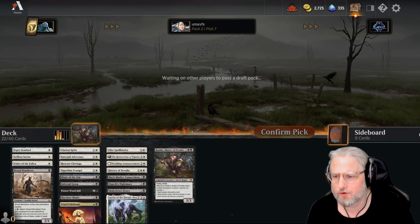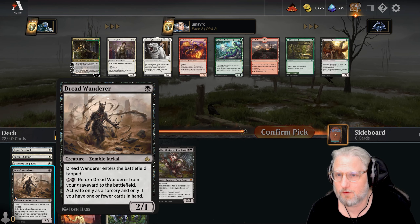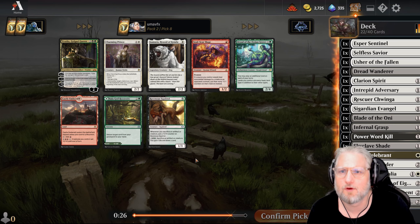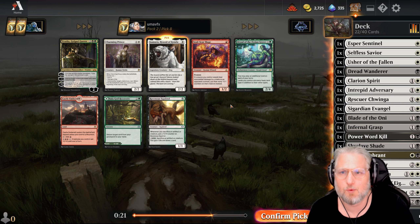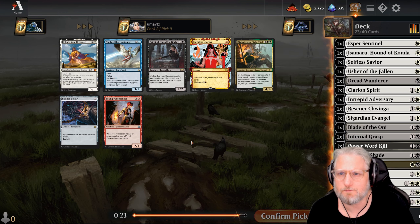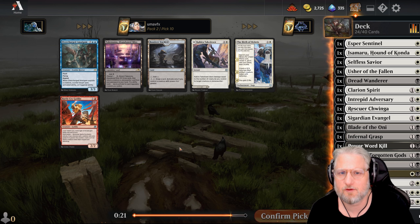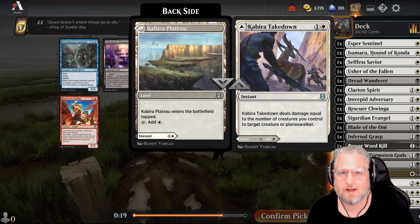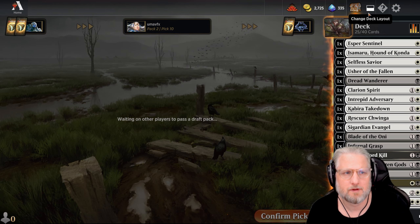We're a little bit stacked on the three-drops but that's fine, curving out at four. I want more one-drops - I want to be able to play a one-drop every game. There's a dog - one mana two-two, straight up - that's exactly what we want. Prince of Forgotten Gods is great card draw and makes our opponent sacrifice. As a land-slash-removal spell for us - looks good. Deck looks hot.